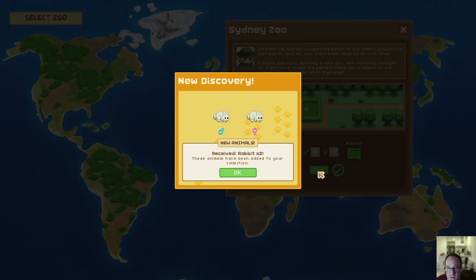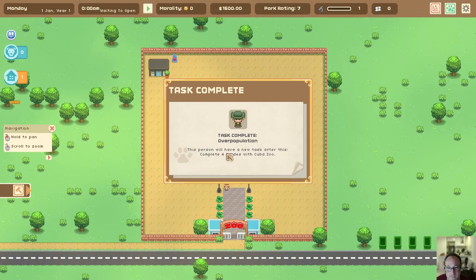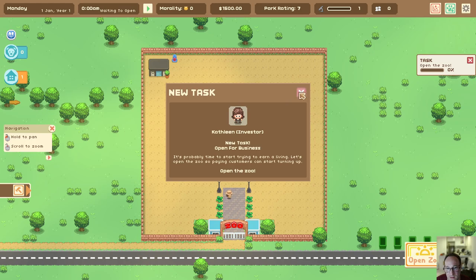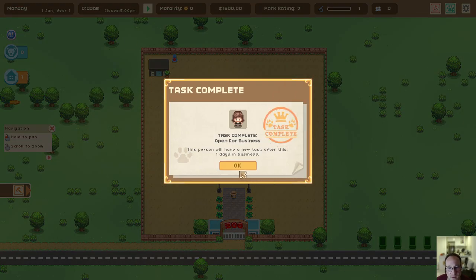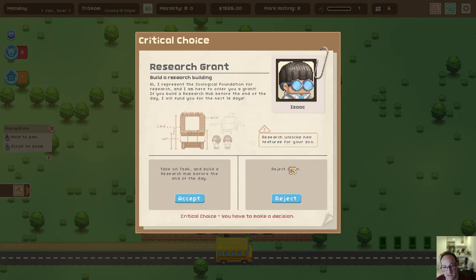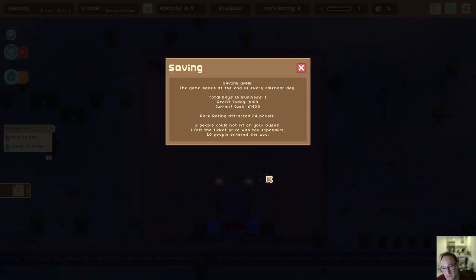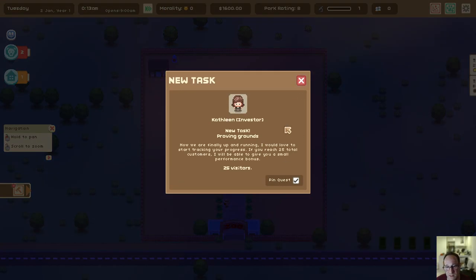I've obviously played this many many times. I have a little cheat in debug for myself that you won't have access to, that allows me to speed up the game extra fast, which will help us get to showing you the power of this cheat quicker.